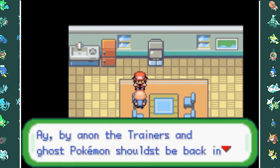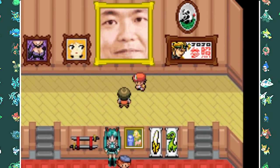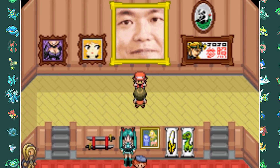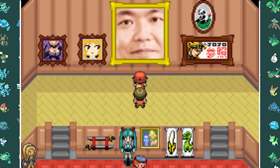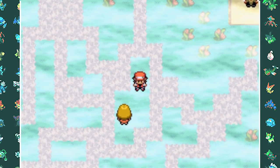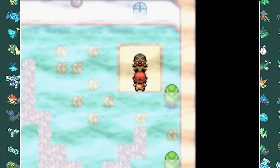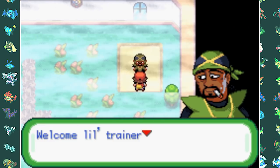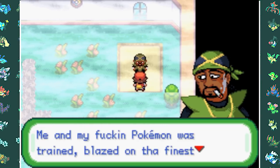Rolling into the next town, I enter a shop with a big picture of one of the creators of Pokemon. Thank you for making both my childhood and my adulthood amazing. We then go into the next gym, which is Grass type and filled with smoke that you have to traverse through. The leader is Snoop Dogg, and this is considered the hardest fight in the entire game. My team is mostly water-based, which helps, but I remember having lots of trouble here in a previous playthrough.